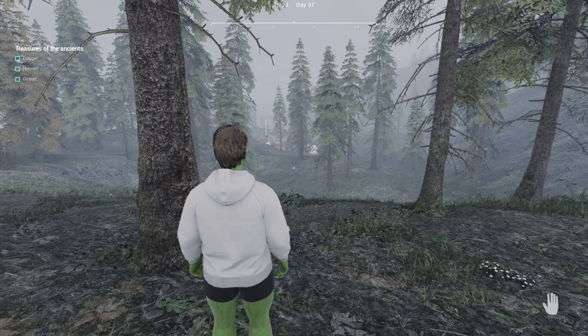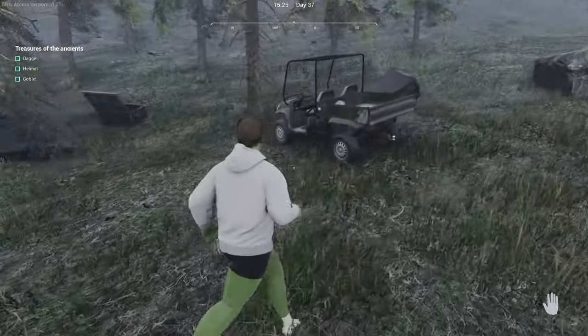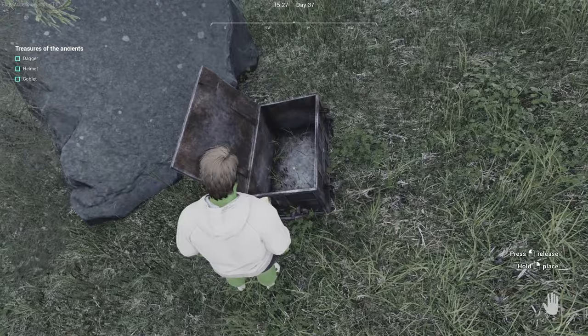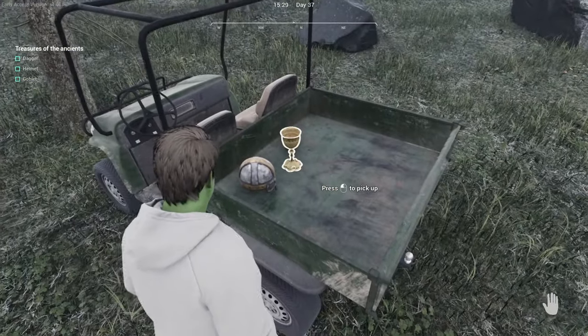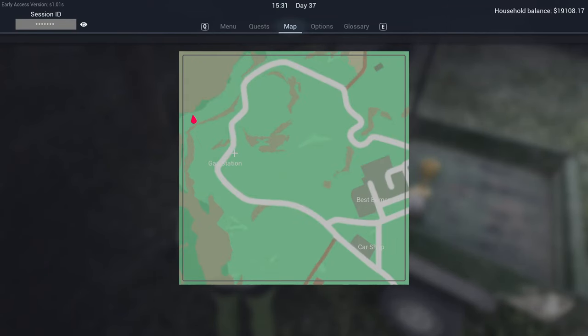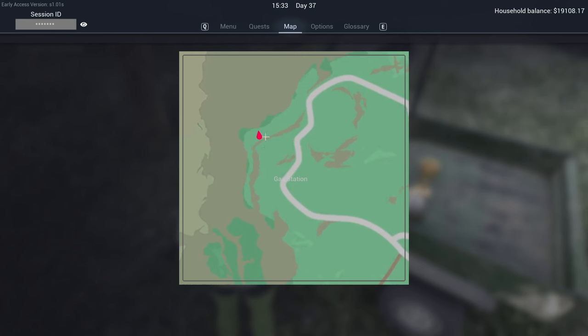For treasure number two, you can actually see the gas station behind the tree line over there. Come up here — there's going to be a chest and it will be open. Inside is going to be the goblet. Stick that in the back of the UTV. On the map it's right on that bend there, just behind the gas station.